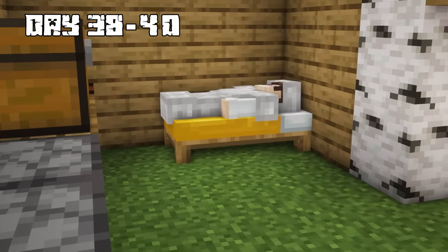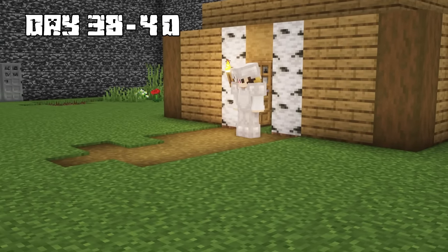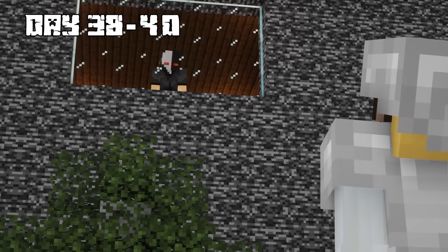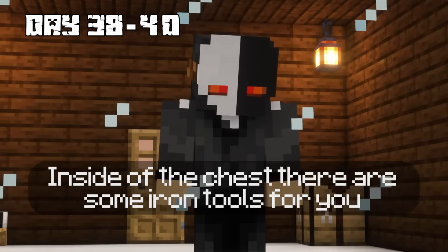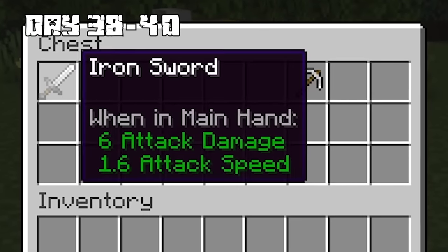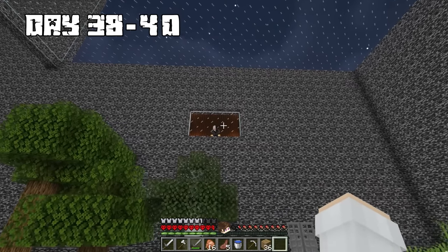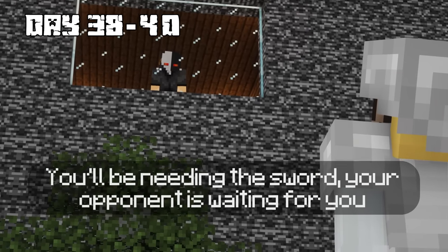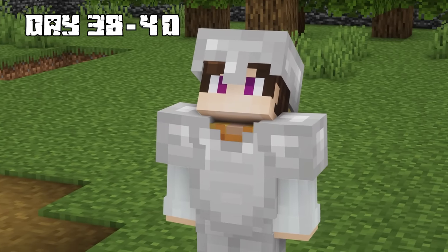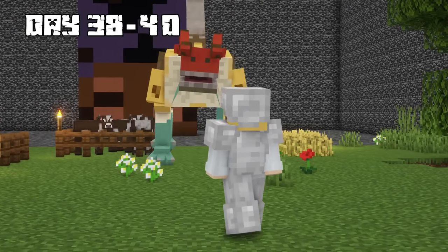On days 38 through 40, I woke up feeling exhausted after the fight, and the Puppet Master told me the next steps. Inside one of the chests are some iron tools for you. I headed towards the chest and picked up a sword, an axe, and a pickaxe. You'll be needing the sword — your opponent is waiting for you. Just as I was asking a question, a giant beast entered my base.